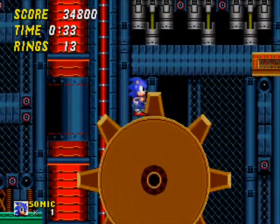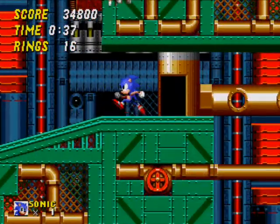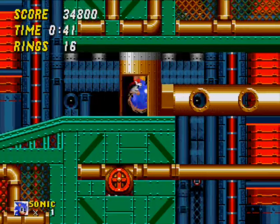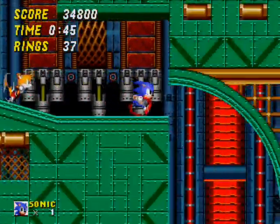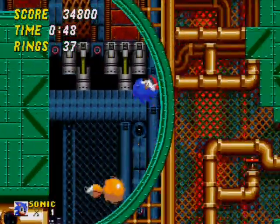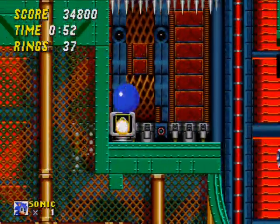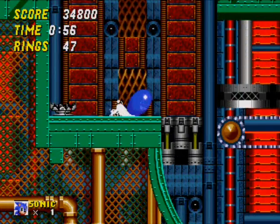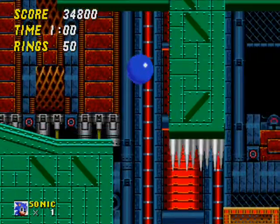These gears you can just stand on and do that. Right here, if you hold down, you will fall through the floor. Or not. I think it's actually if you hold down right, you fall through the floor. I know if you hold down a certain direction you fall through the floor right there, I can't remember which direction. This is kind of awkward, but I'm pretty sure you can do it if you spin dash.